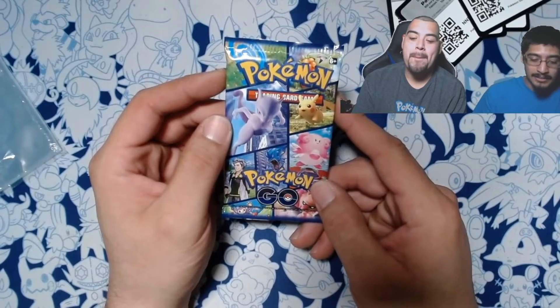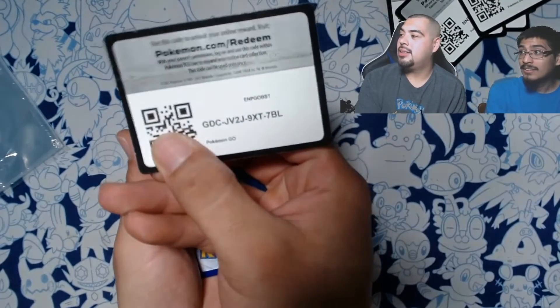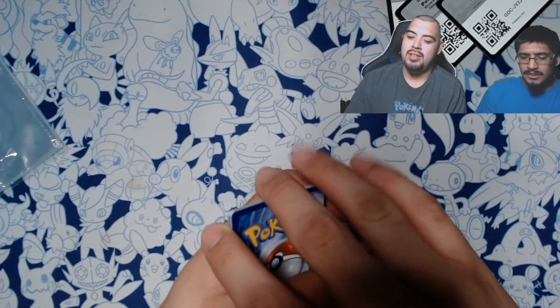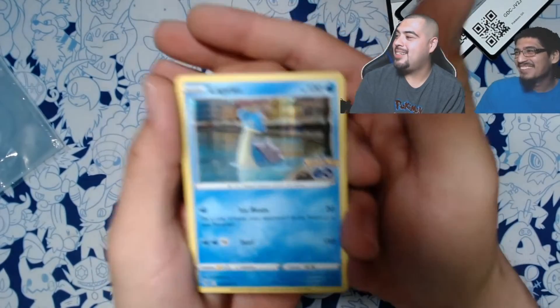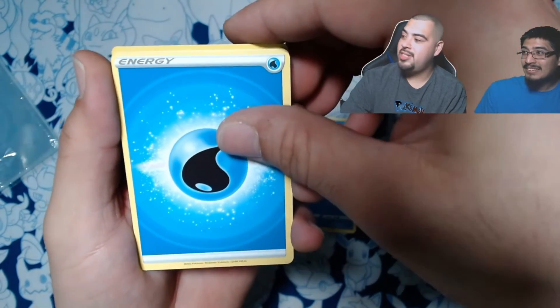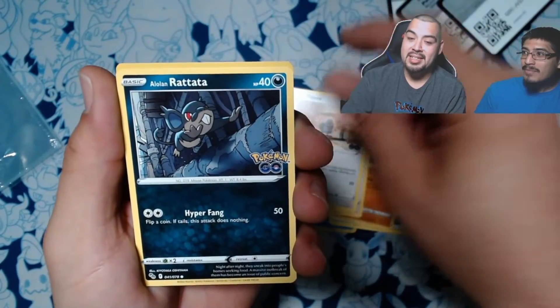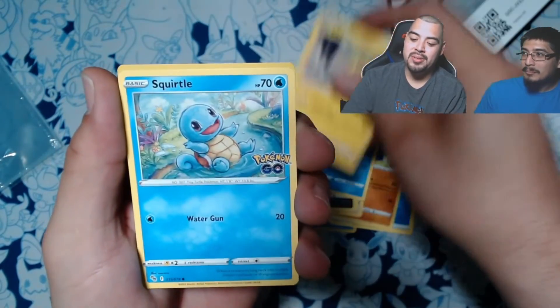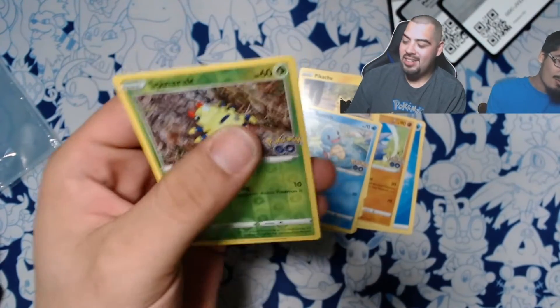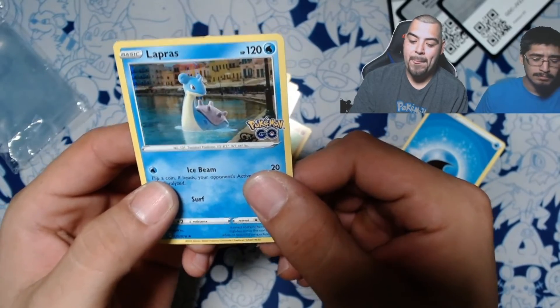All right guys, the last pack right here — hit that thumbs up, hit that subscribe — if you hit the subscribe button there's more luck for your Poke Bros! Oh, we got a Lapras hollow — nice Lapras! We got a water energy. Pupitar, Chansey, Spark, Raticate, Windpod, Pikachu, Squirtle, and a reverse Spinarack. So our last card would have been this Lapras hollow — which I'm cool with because I like Lapras, Lapras is a tank. Thanks for watching — don't forget to like and subscribe and comment down below which card you think was the best pull and who you think won!